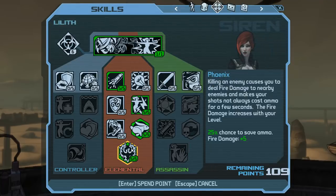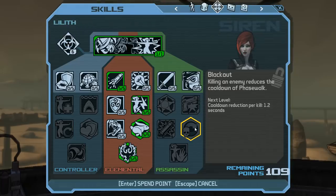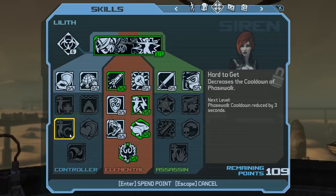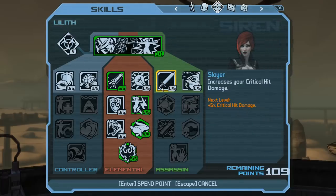As for your Chromrax build, the essential requirements are: Hit and Run plus Inner Glow for the health regeneration combo, Hard to Get and Blackout so Phase Walk is up as often as possible, and Slayer because all damage against Chromrax is critical. That's really all you need. This game gives you quite the surplus of skill points, so you have quite a bit of flexibility in your level 69 endgame build.